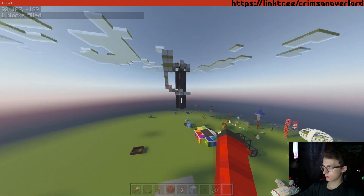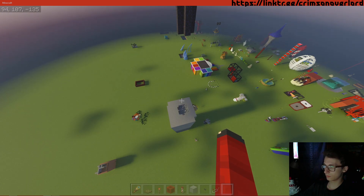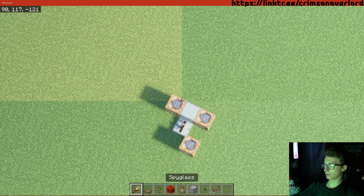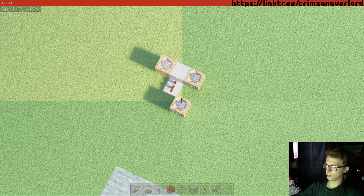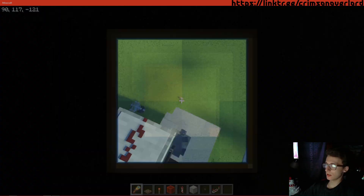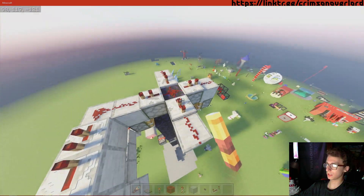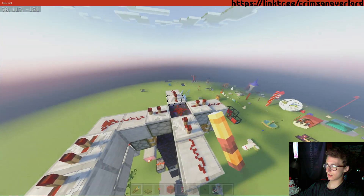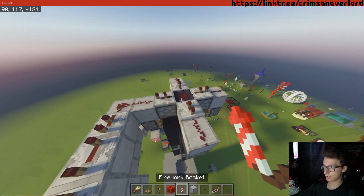If I do that - boom. This works. I have a command block, basically a script down there. This command here sets that block next to the command block as a redstone block, powering that one, placing the redstone block here. Then those two reset this space and this one to air blocks, allowing me to use the command multiple times over in succession.